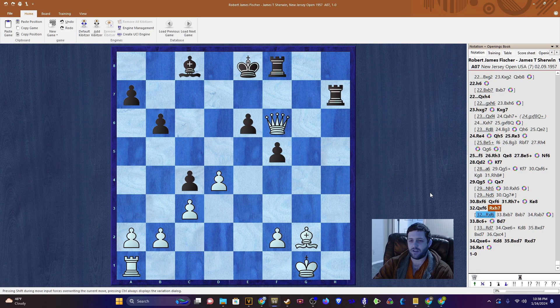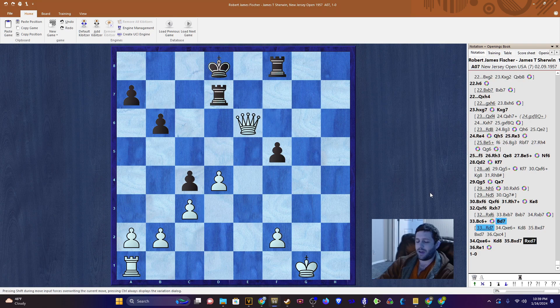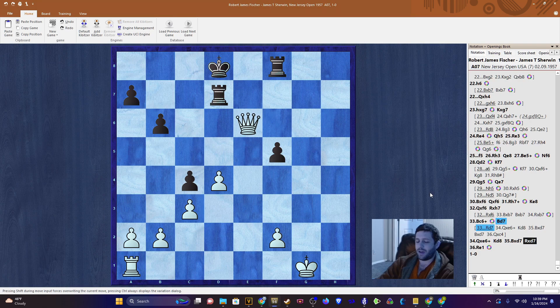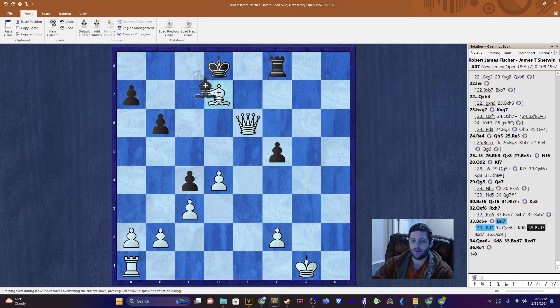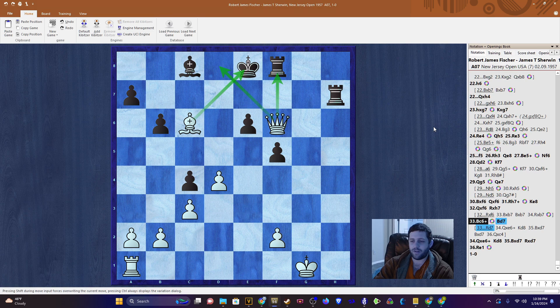In the game it was rook takes h7. Now we have bishop c6 check, and bishop d7 can be tried, but we're just going to exploit the pin with queen takes e6, king takes, king to d8, bishop takes d7, rook takes d7 — and the game is just over. We have a queen and Black doesn't, and for Fischer that's enough to win. Rook blocks is even worse — we exploit the pin once again and even win this pawn. A very nice win by Fischer, a very nice demonstration of this King's Indian Attack, which we will surely see more of.